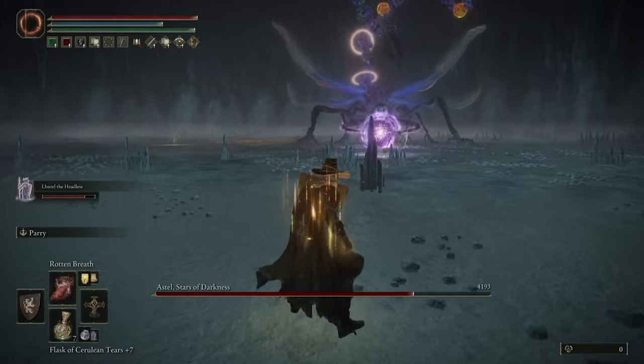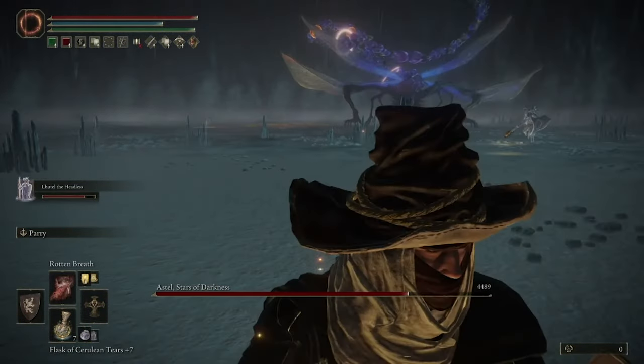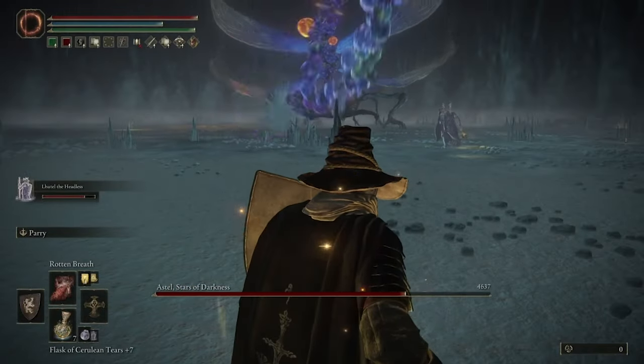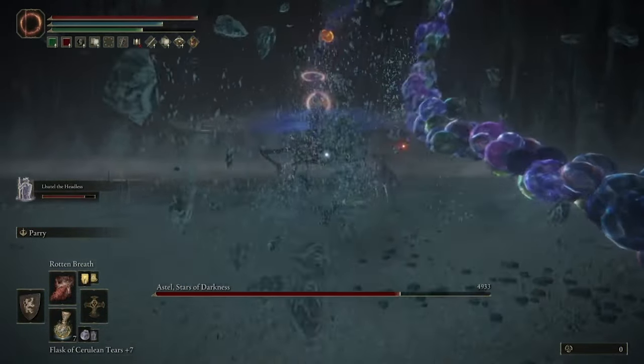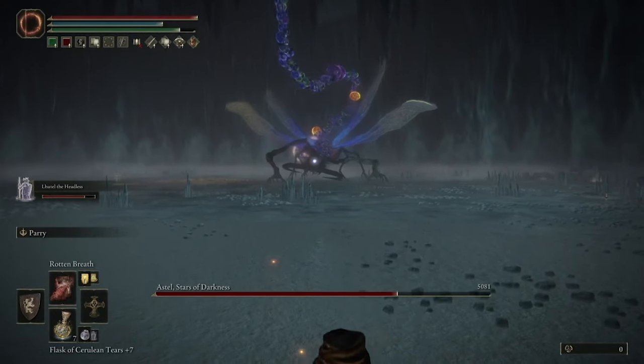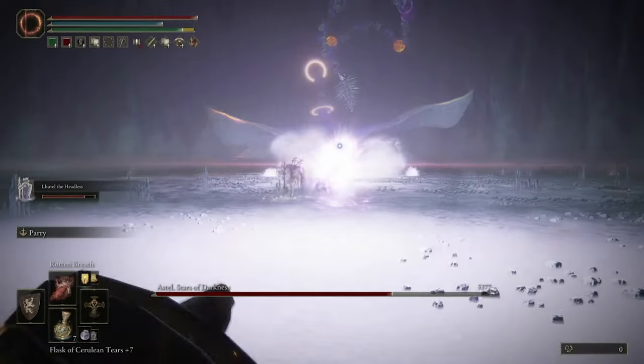You can also just dodge right before the beam gets to you, but it's easier just standing behind the crystal rocks. The other move he's going to do is throw his tail at you, and when he does this, just put your shield up. He's not going to break your poise, and you should be completely fine with no damage. He'll do it twice sometimes, and it won't break even with two hits.